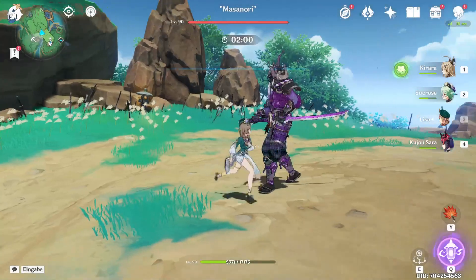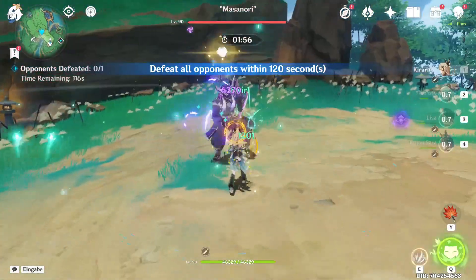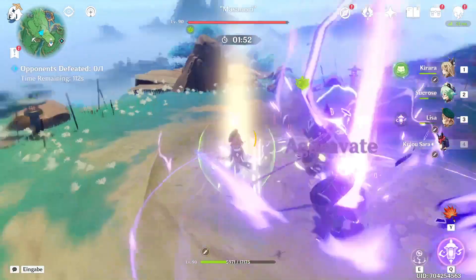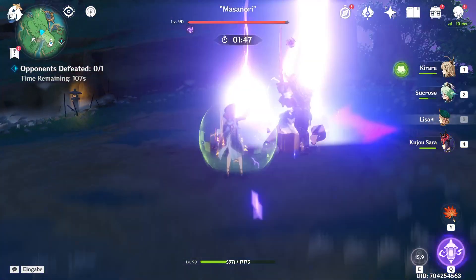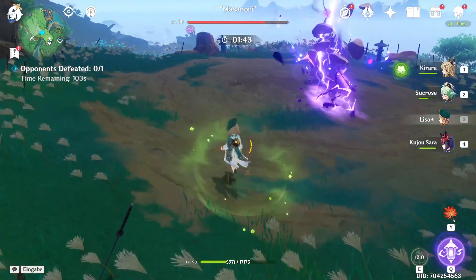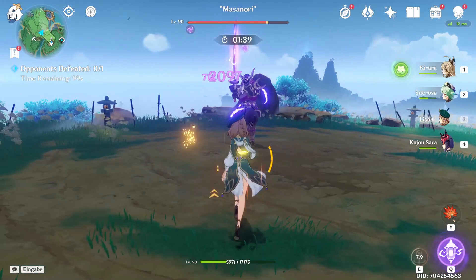Here we go. What I did was: apply Electro first, then Swirl, then get the Dendro, then Sara's buff, normal attack with Lisa, and skill. Stop blocking, please stop blocking. The buffs ran out because he blocked too long. Well, that's a shame, but let's just try again.